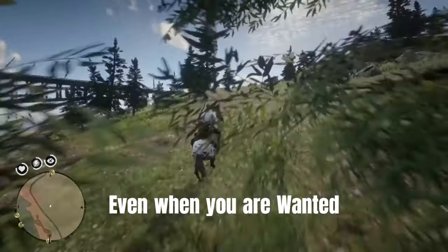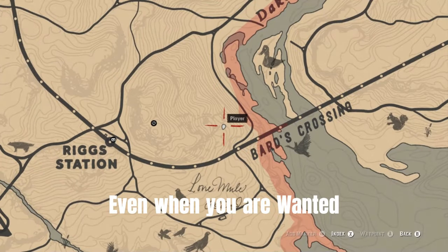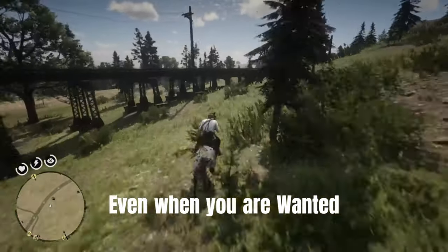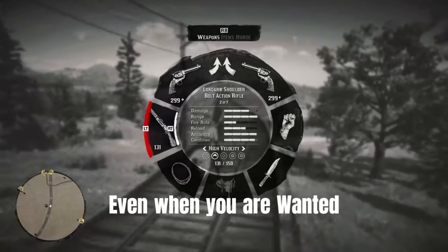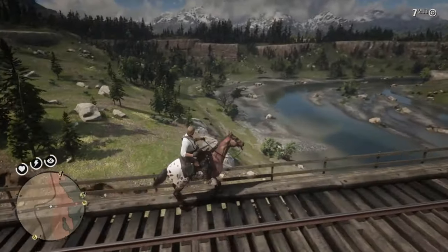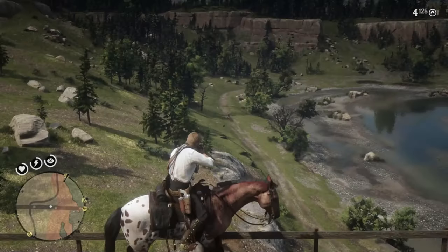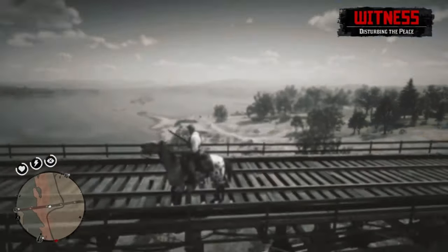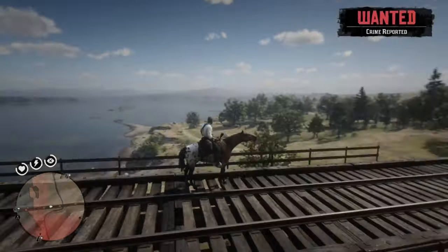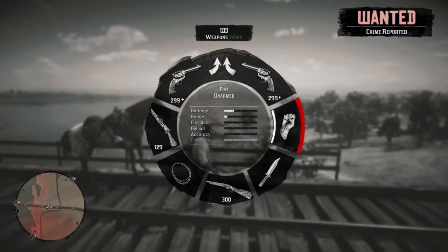Sometimes, even when you are wanted — we've seen examples where you have enemies with the red spot on your minimap — but this time it's still a passerby. Even if he becomes a witness, you can still glitch this horse.